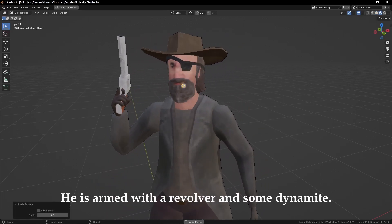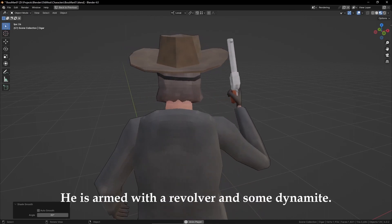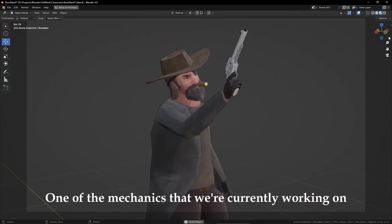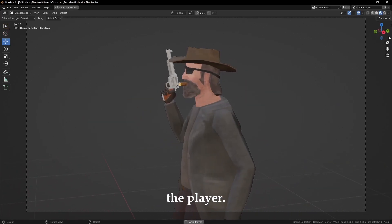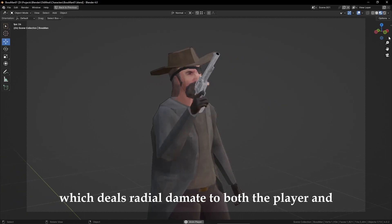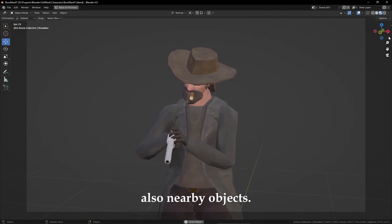He is armed with a revolver and some dynamite. One of the mechanics we are currently working on is that he can light the dynamite and throw it at the player, which deals radial damage to both the player and also nearby objects.